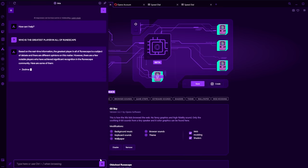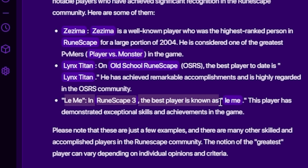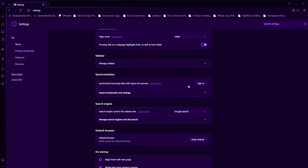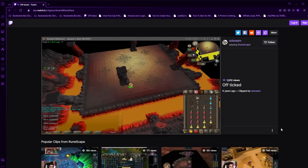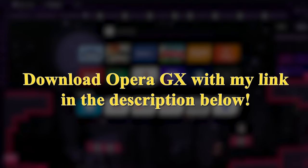You can also include smart AI prompts on the sidebar and use ChatGPT — literally type your question to AI right there. Switching browsers is no longer a pain either; you can go to the synchronization tab, import bookmarks from Chrome, and they're right there. Thanks to Opera GX for sponsoring this video — use my link below to download Opera GX today.